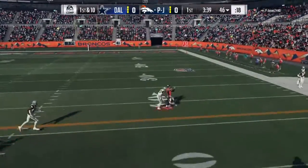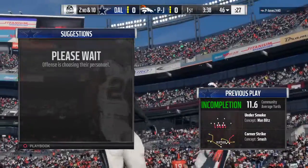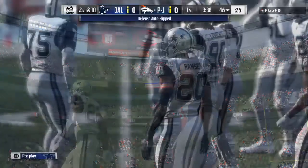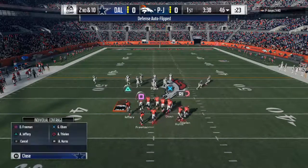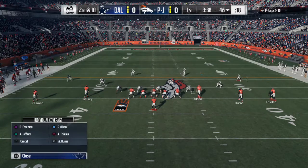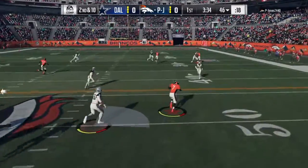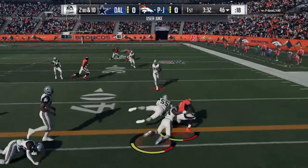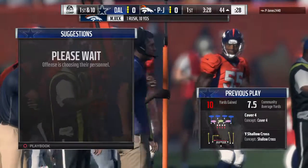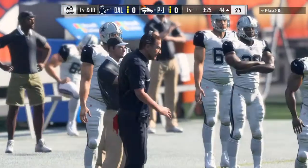They'll come out throwing on first down — incomplete, looking for Adam Thielen, bringing up second down. We talk all the time about playmakers on offense, but there are plenty on defense too — we just saw an example of one forcing that incompletion. He's a great corner. Escaping the pressure and running right through it, taking it across midfield and inside the 45 — a 10-yard pickup and a Broncos first down.